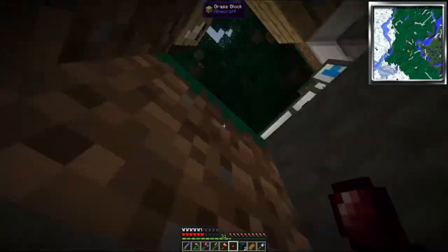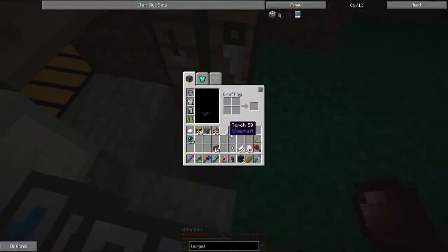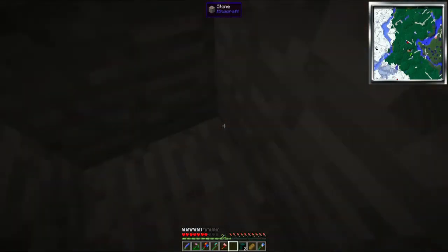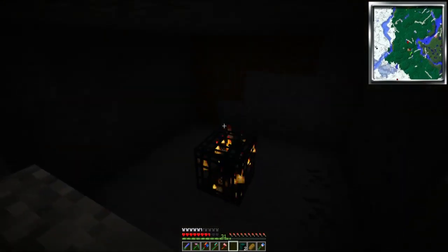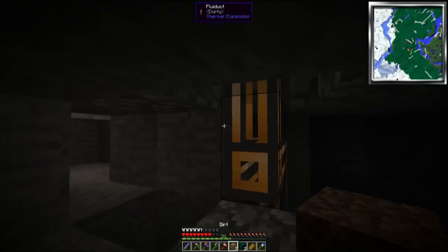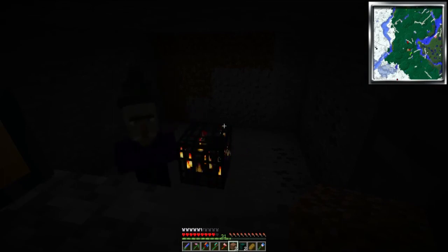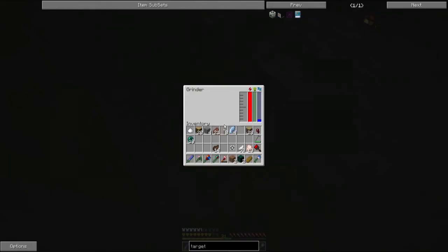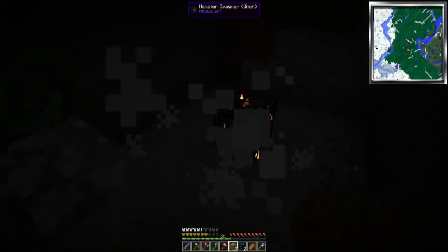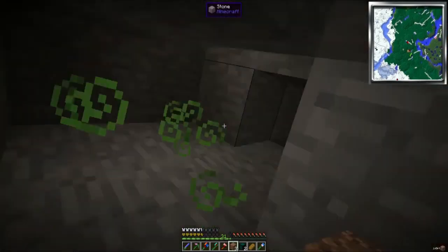Then my friends can play on the same map as me and I can do collaborative stuff. Did that work? Oh it did! Now let's see how quickly these things spawn. I think if I block off that light... so yeah, if that's something you guys would be okay with I might do that. Grinder, kill him, take him out. There we go — that works pretty well actually.